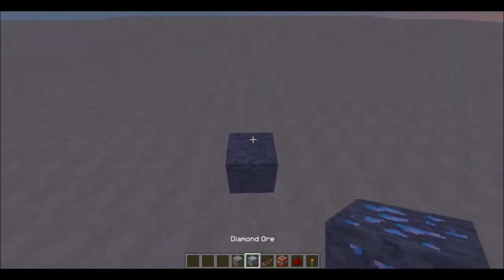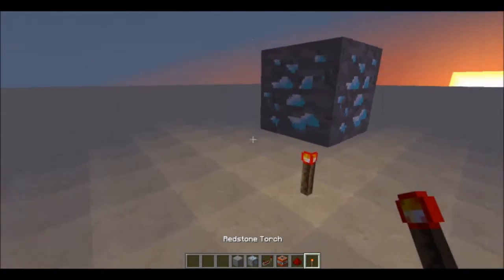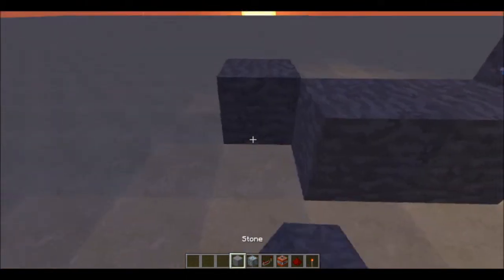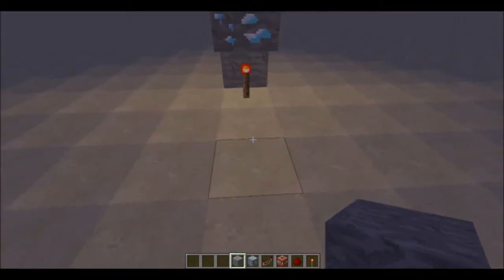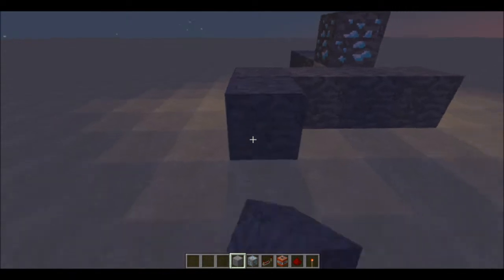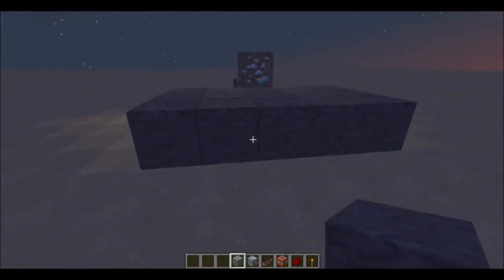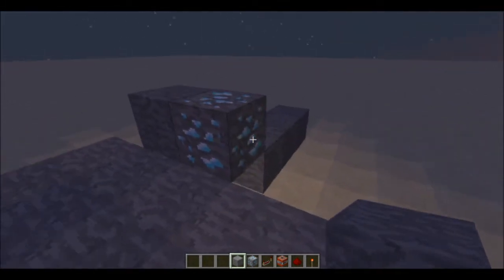So first you have this. You have a torch underneath the diamond block, and then you have a little trail behind the diamond block. So you'll be seeing it from a perspective like this. This will be the ground. This is the ground. And so you'll be standing up here.